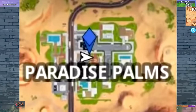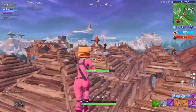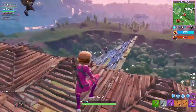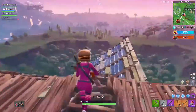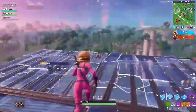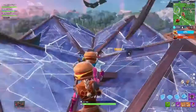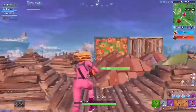The second part is: search the X on the treasure map signpost in Paradise Palms. So once you've searched the signpost, you then have to go to the location — once the map is released — of where that X is going to be. I'm guessing it's going to be a whole map of the island with a treasure X marking the location you have to go to.